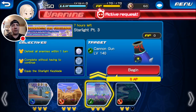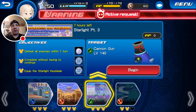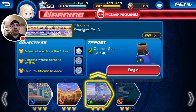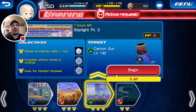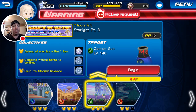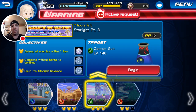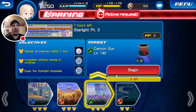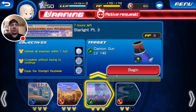Hey everyone, this is the Erroneous One with another Kingdom Hearts Unchained X video. Today we'll be taking on the Adamantite Ore challenges for the Starlight. I'm only going to do parts 3 and 4 for this setup, because for the most part everybody can get past parts 1 and 2 fairly easily. If you guys need me to do parts 1 or 2, let me know in the comments and I'll be happy to make a video about it.